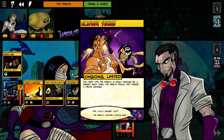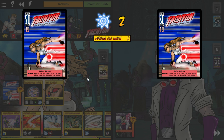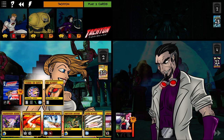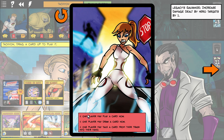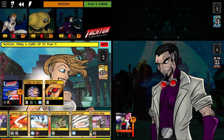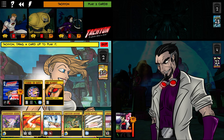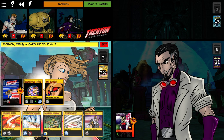Combat Stance is basically a counter-attack type thing, which is pretty good. Tachyon flipped — you can either give a player a card, have them draw, play a card, or have them take something from their trash and put it in their hand. Unfortunately I don't really have anything to hurt him, so I'll just toss this — two damage, that's pretty much all I can afford right now.